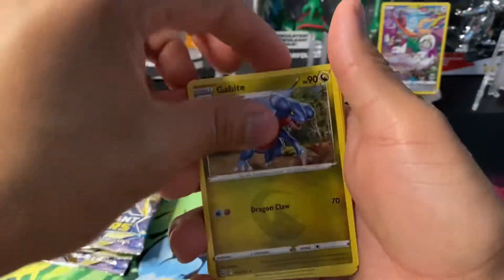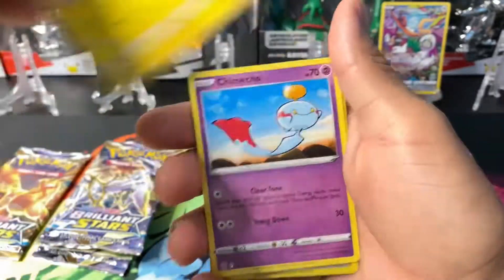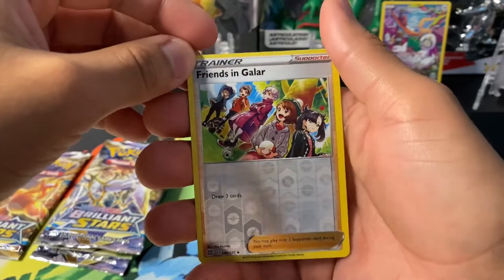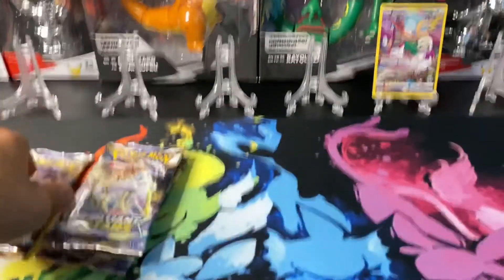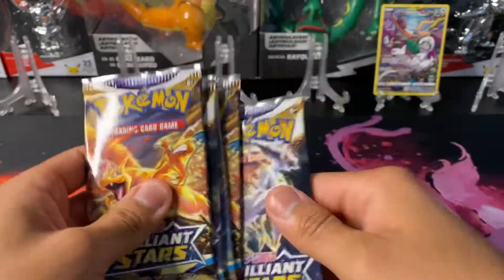I got Morgrem, Gabite, Chimchar, bounce boy Axew, Electabuzz, Chimchar — my friends in the gallery, I want the full art version of this. And we got a Druddigon. So it's not looking too good. We're halfway through — five more packs. Come on.